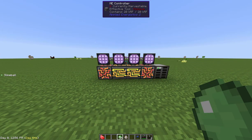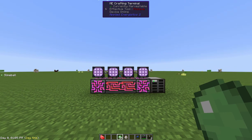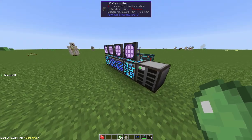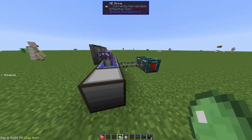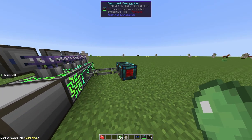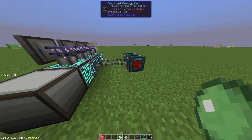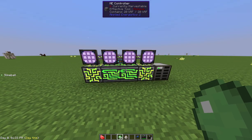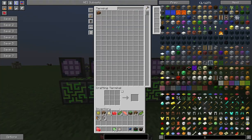Hello everybody, it's B2. Let me talk to you today about Applied Energistics 2. It's been a while since I've made an AE2 video, but on YouTube I've had several questions related to how do I get things into the ME system. We have a very basic setup here — a couple of crafting terminals and controllers, some basic power, and a drive with a 64-bay in there.